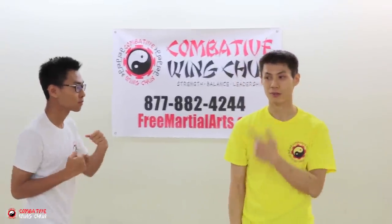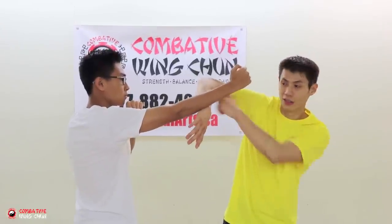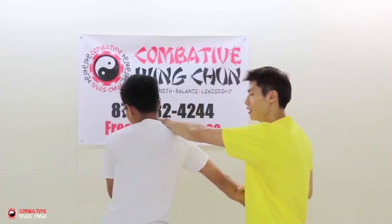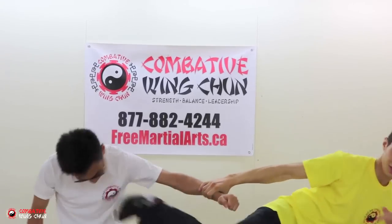One more time: he's attacking me from the side — Bong on the wrong side, I have to do this. This is the closest block. I raise this, Lap Sao, Zet. And then I grab this and kick them.